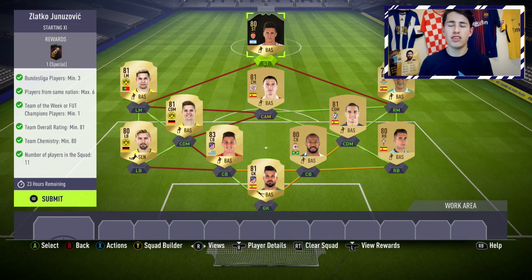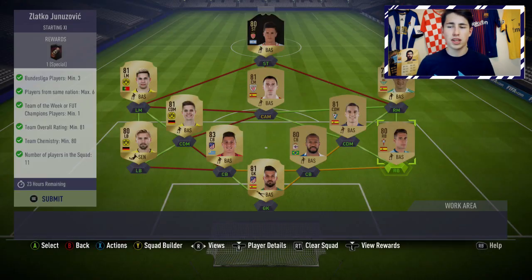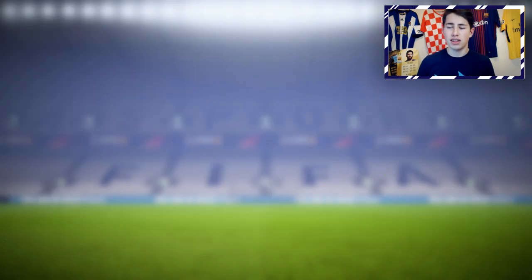If you want to copy me, just use any cheap in-form that's at least 78, 80, 81, or 83-rated up front. Then just go with, on either the left or right, some Bundesliga players fitting into the rating requirement. Then just go with a completely different league for the other players. The rating formula to get a cheap 81 rating is: one 83, five 81s, four 80s, and one 78. That's all you need to do — submit that and the SBC is completed.